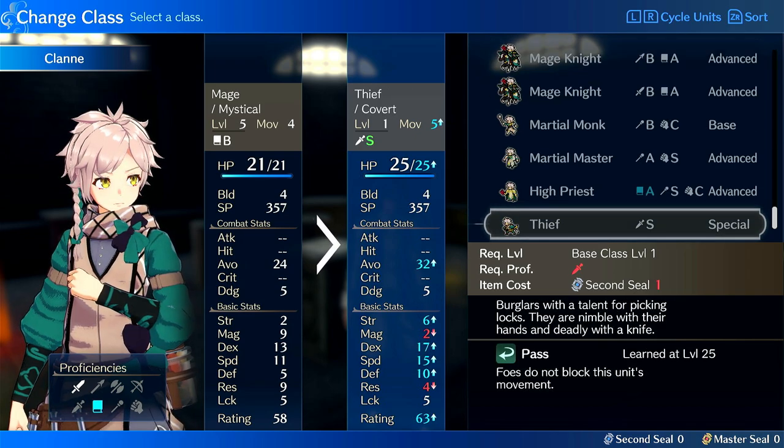Thief is an interesting option — it gives him plus 10% strength and some speed as well, but similar to Wolf Knight, his low strength would be a problem to overcome. Also, the game hands you two thieves who are already really strong. Yunaka and Zelkov are both legit units without real downsides, aside from dealing with armor. They can kill a lot of things and avoid tank, which is very strong.